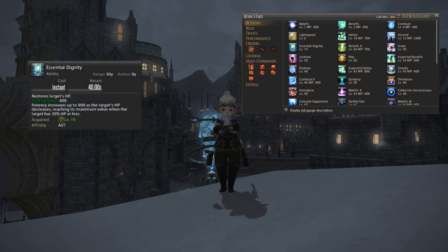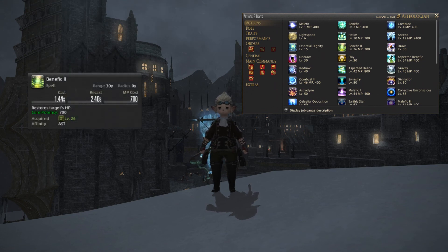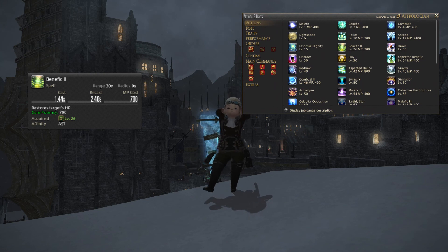Next up you'll get Essential Dignity, which is an off global cooldown heal that will restore your target's health points with a cure potency of 400. The actual potency itself will increase depending on how low the target's health points are, so the lower the HP the higher the potency of the heal. It's quite a good emergency heal with a recast time of 40 seconds. Next you will get Benefic 2, which is a more powerful version of Benefic with a cure potency of 700, so you will be using this one more as you get into higher level content.